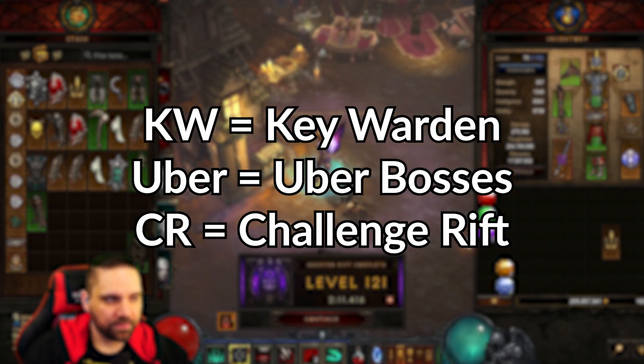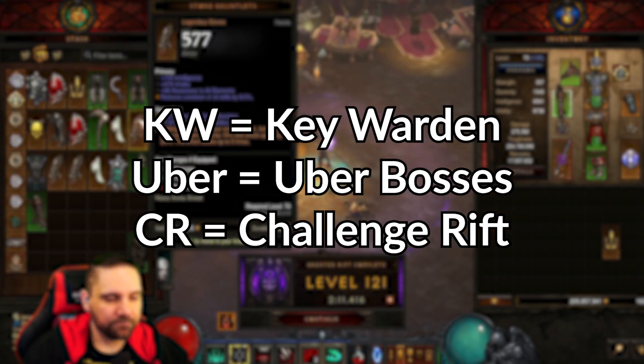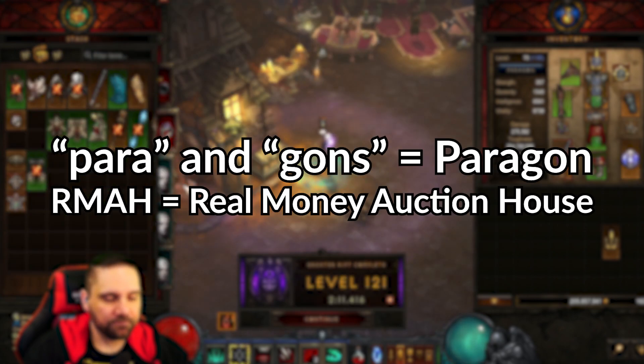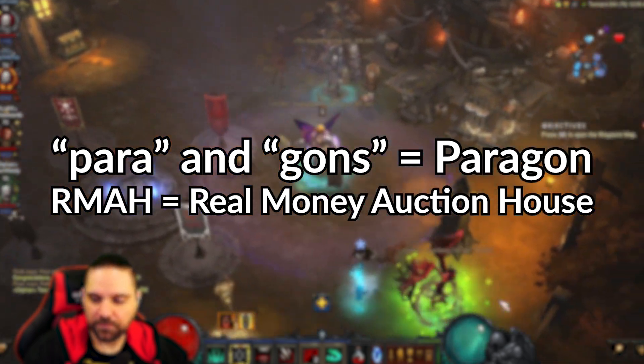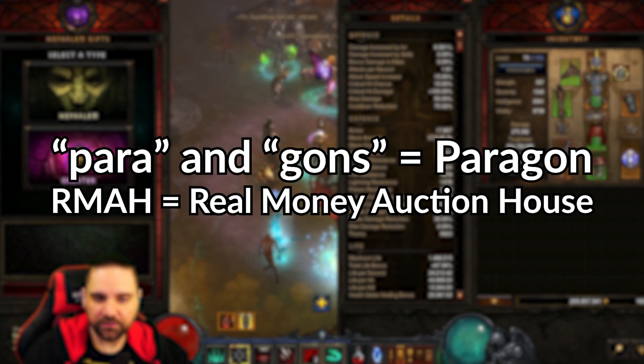KW equals key wardens. Ubers equal uber bosses. CR is the challenge rift. Para equals paragons. Gons equals paragons. RMAH equals real money auction house — a system that's no longer in the game but people often refer to it because it's a meme.